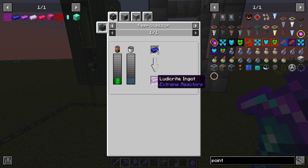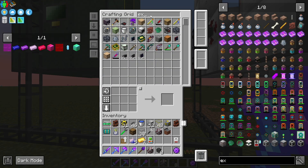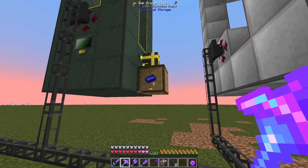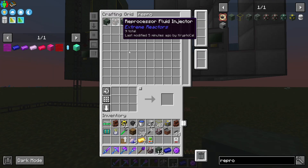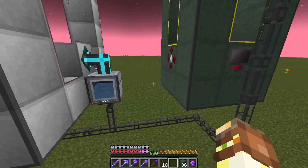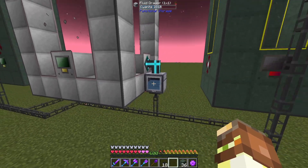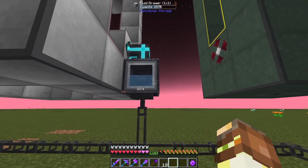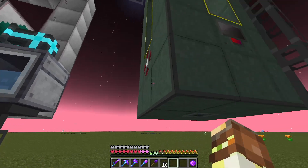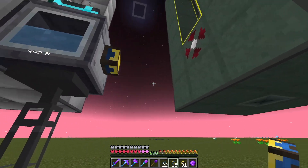To turn the cyanide fluid into the ludicrate, we have to turn plutonium and cyanide into it by using another reprocessor. To make this a little bit easier, I'm going to put an external storage on every single drawer where we have a new material coming in, which will give us access to that material using refined storage. However, refined storage does not handle the cyanide and the fluids from this mod very well, so I can't actually select this to export cyanide directly in here. So what we're going to end up doing is just piping directly out of our drawer straight into the reprocessor and not go through refined storage at all.